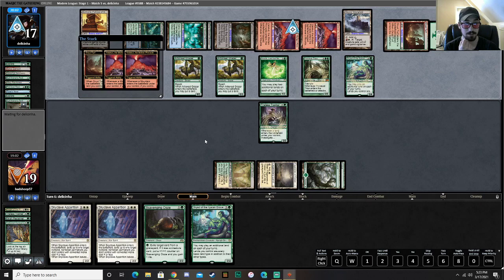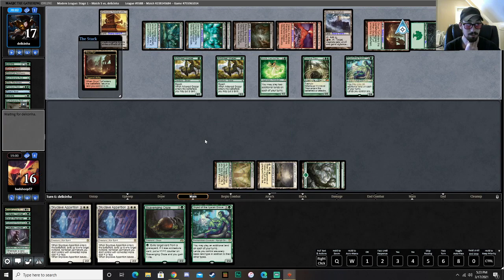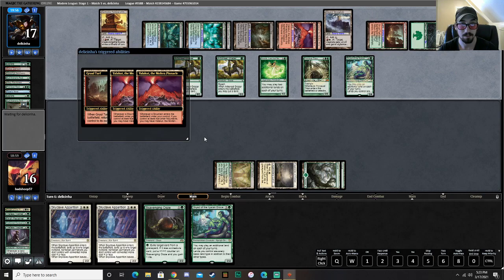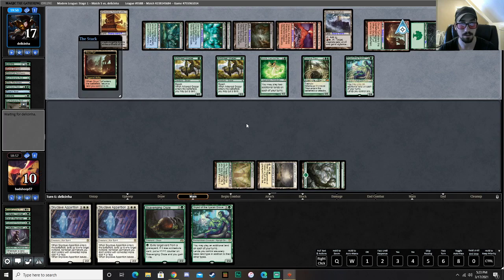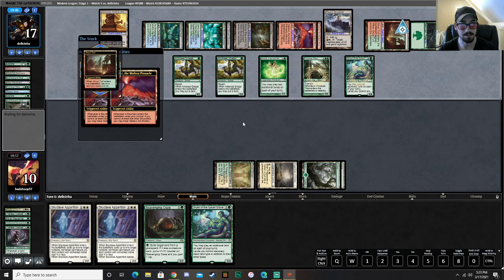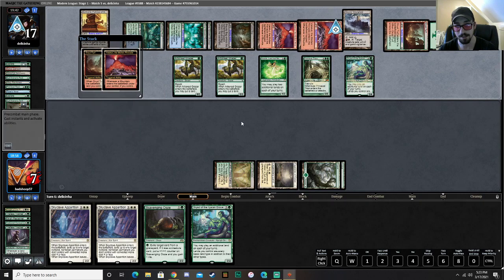At least we have a way of dealing with this Dryad. We can also play a Skews out and start eating. I would love to hit some lands. We're down to 10. Can he hit us again? Down to 4. I think we're just dead here no matter what.